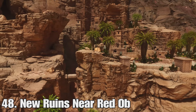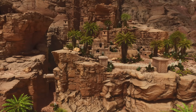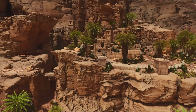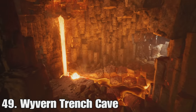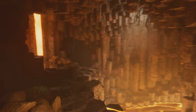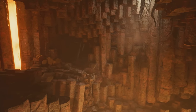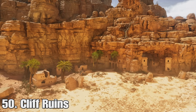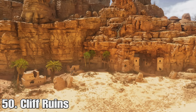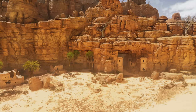Number forty-eight is there are new ruins near the Red Obelisk — a really cool set of ruins right on the side of the cliff where there was absolutely nothing before. Number forty-nine is the Wyvern Trench Cave — inside the Wyvern Trench there's this new cave that's really cool and detailed, with Wyvern pillar hexagon things inside. And number fifty we have cliff ruins at the edge of the map, underneath a cliff, and they look really really cool.